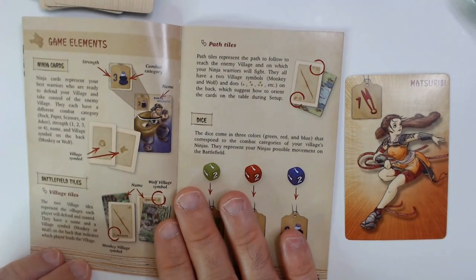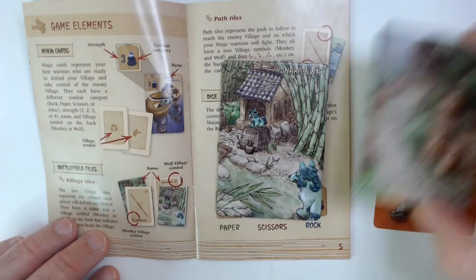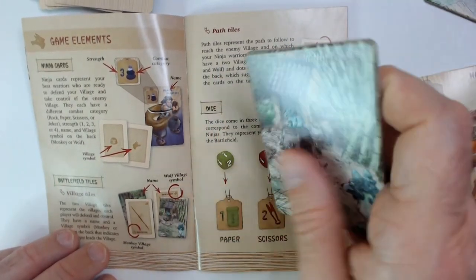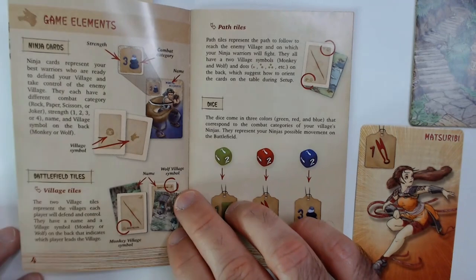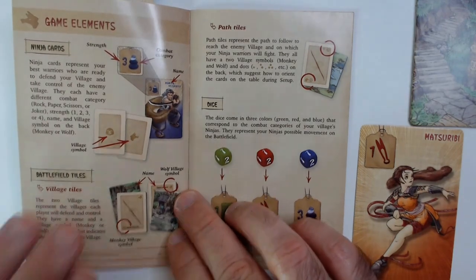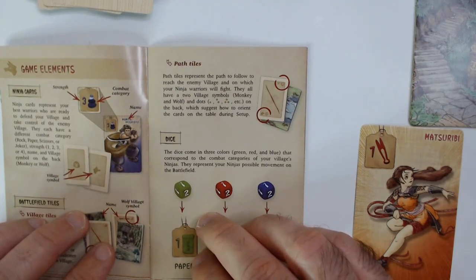Battlefield tiles — so we have two villages. This is the monkey village, and on the back you'll see the wolf village. Path tiles represent the path to follow to reach the enemy village, on which your ninja warriors will fight. They all have two village symbols — monkey and wolf — and dots one, two, or three on the back, which suggest how to orient the cards on the table.